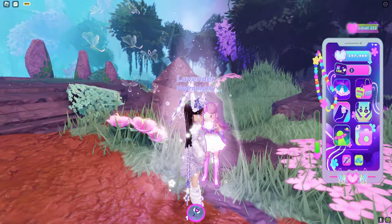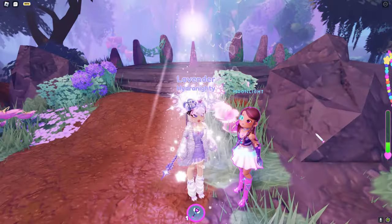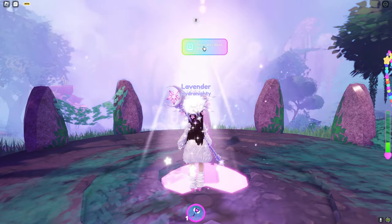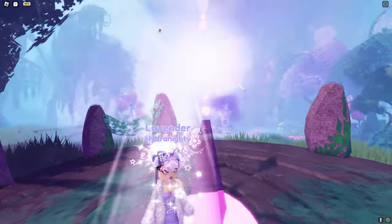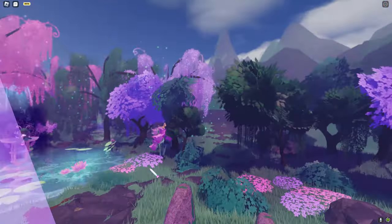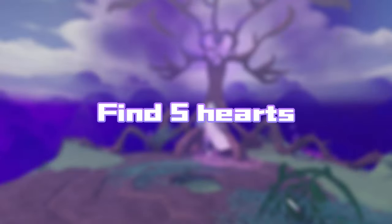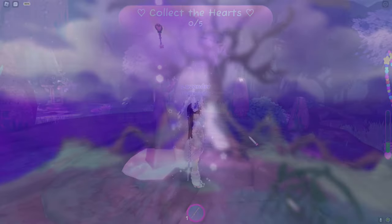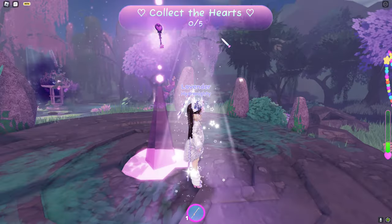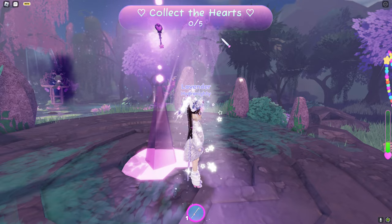After you've talked to Moonlight, walk over and place Moonlight's wand. After doing that, it says collect the hearts - zero out of five - so it's definitely similar to the old Celestia quest, though that might change.